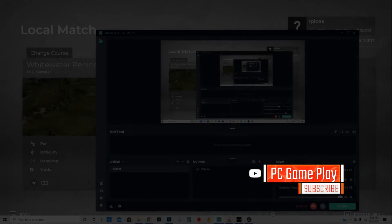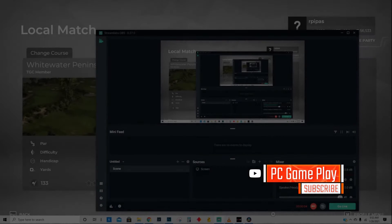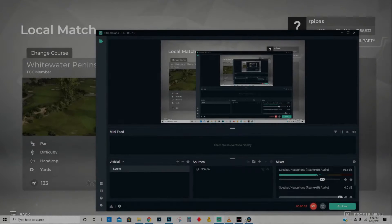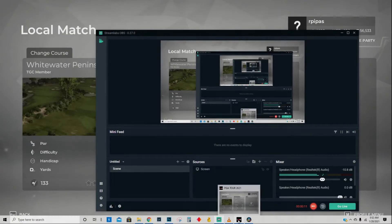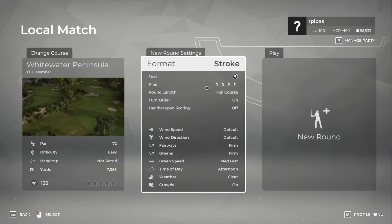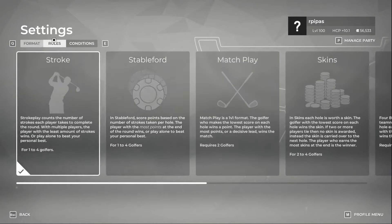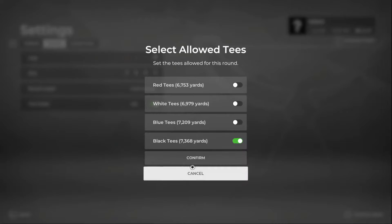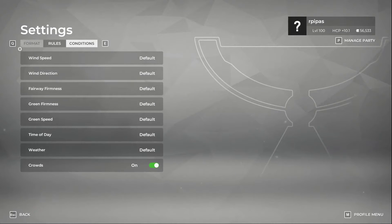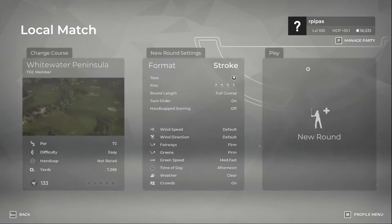Alright, welcome back. We're gonna do something a little bit different but the same — another practice round for the Vietnam Open TGC tournament for next week. We already did one and shot a minus two. We got teed up on the black tees and this one measures at 7,368 yards. We are still here in master settings.